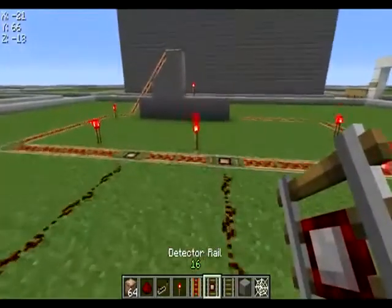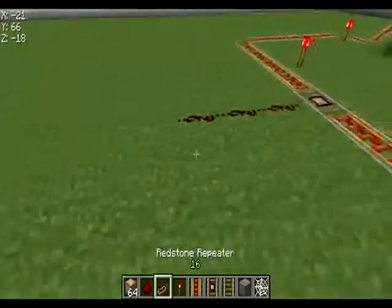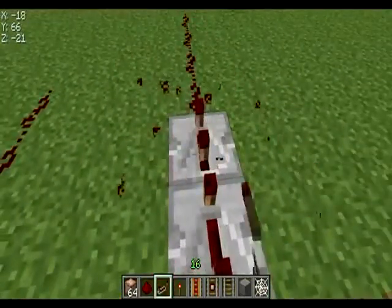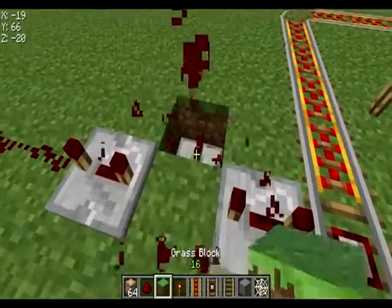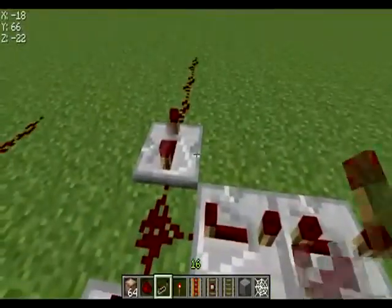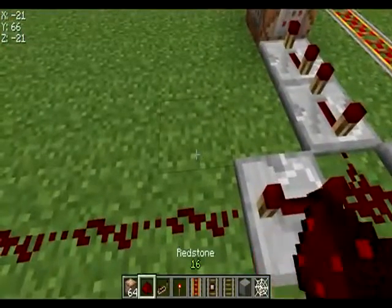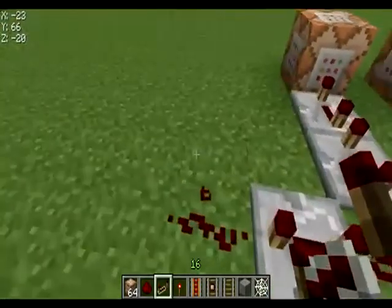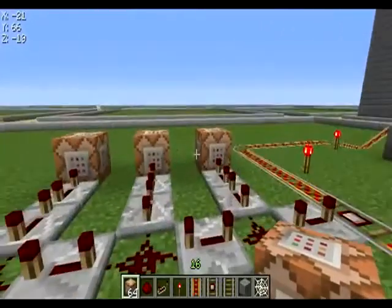Great, so we have the cart track thing set up. Now for the redstone. I put it just before it slows down a little bit so it doesn't fire too frequently. I put it like this and then put the full delay on the repeater, then a command block, then delay, delay, delay, delay, then another command block. So this will be the automatic saver setup.